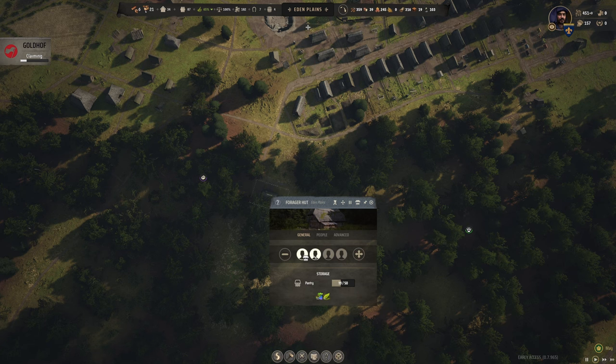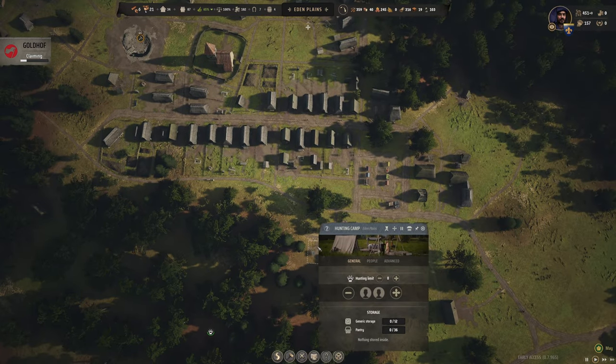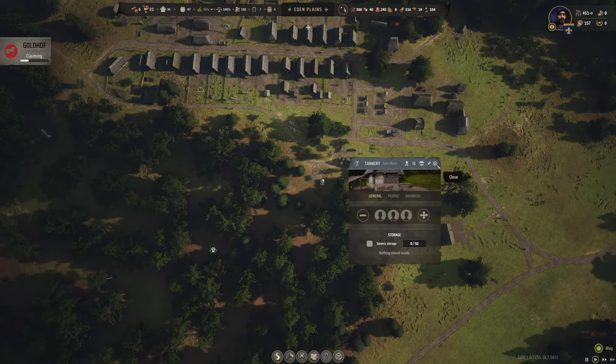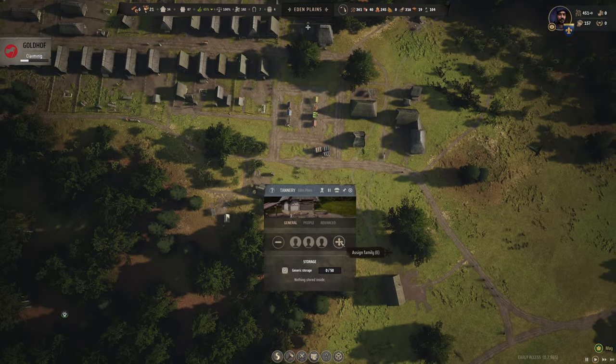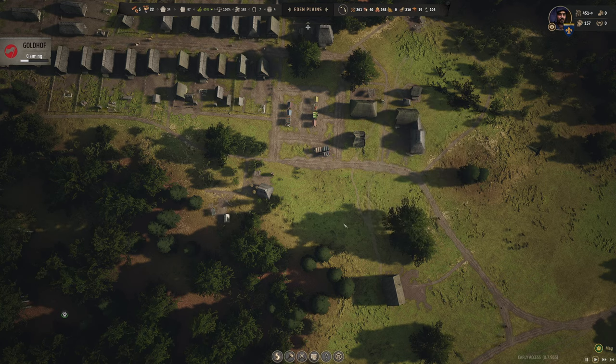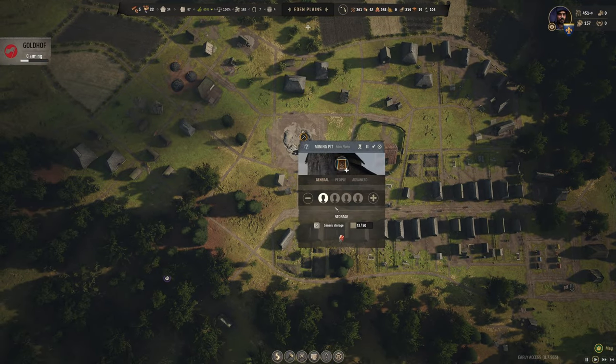Let's check in on food production: four months of food, eight months of fuel. Let's go to the forager hut — I'll unassign those families and then reassign them to keep that going. Let's check the hunting camp — nobody there with a market stall, good. Tannery is good too — let's assign somebody because I think we've got some hides in storage. We'll turn those hides into leather.